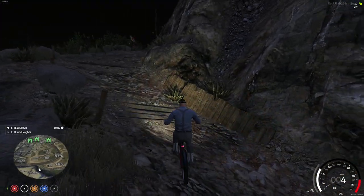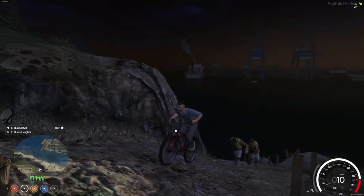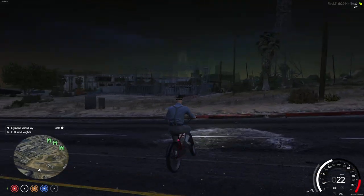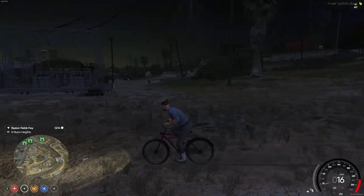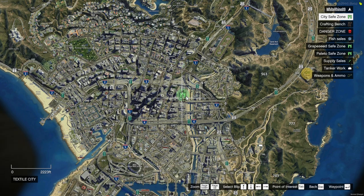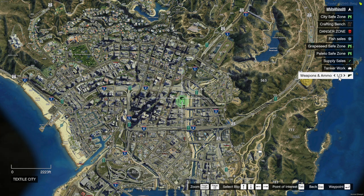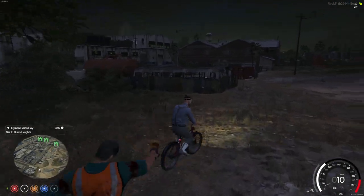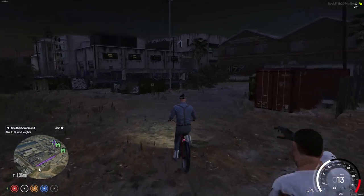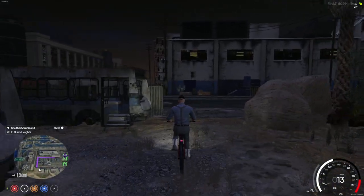Head into the zombie-infested land. Pull up your map — it's nighttime and there are a lot of zombies out, so be careful. You can see the safe zone area on the map. The safe zone has a crafting bench, an ammo and weapon area, and several other useful things. Head up to the safe zone as your first stop — see what they have and maybe meet somebody to team up with.